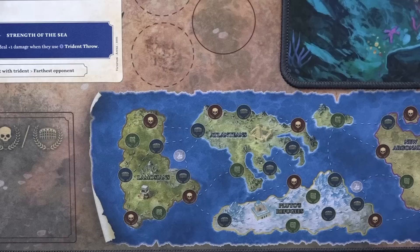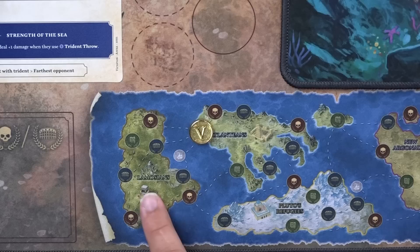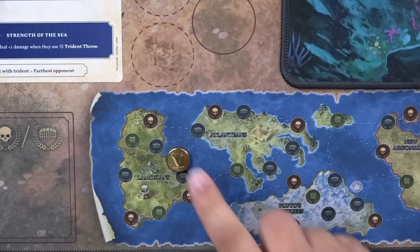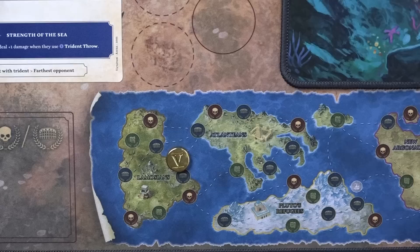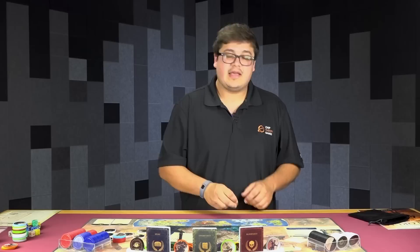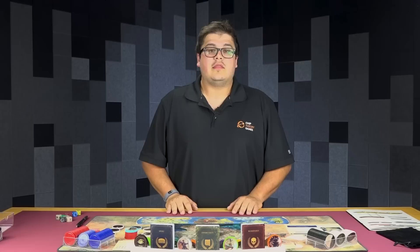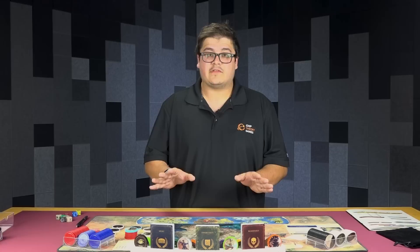You'll also notice these little ship icons — these are your harbors. There are four across the entire map. Basically there are two ways of treating these: you can ignore them and go right over the ship icon as if it's not there, marking off a week as normal. However, if you find yourself needing to cover a lot of ground quickly, you can go to a harbor, cross off a week, then actually travel to another harbor and from there take another event. So it lets you cross large sections of map at the cost of a single week.